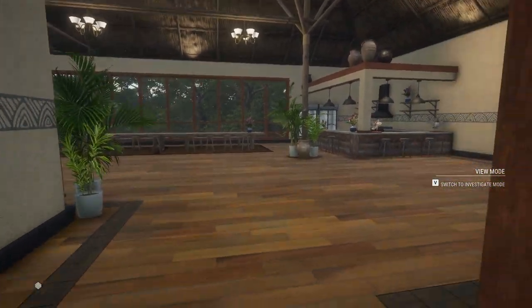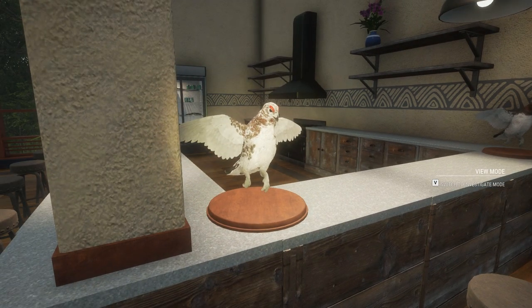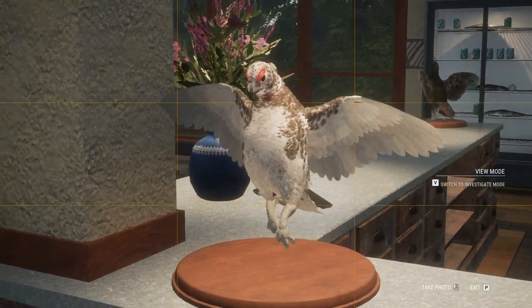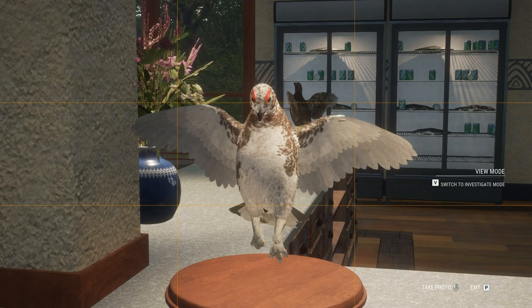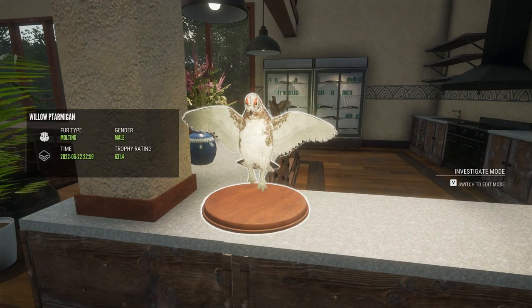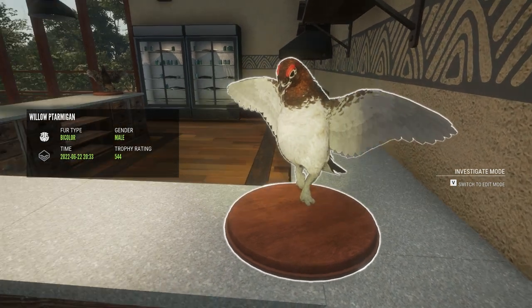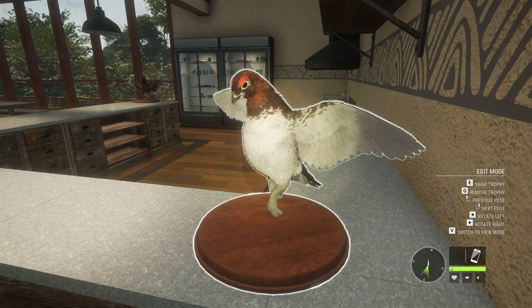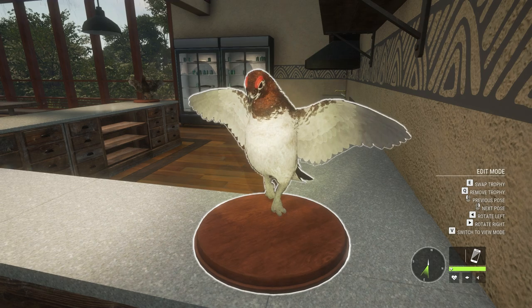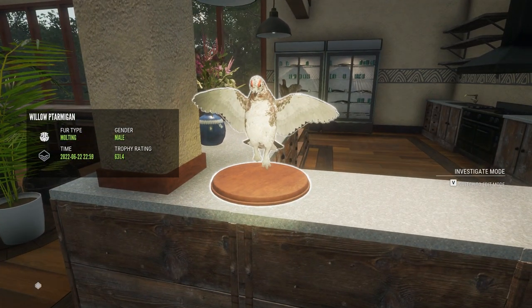So here we are at the Tsitsikamma Trophy Lodge — I've put a few of these Willow Ptarmigans up on trophy mounts so you can have a look at them. I'd love if they put extra lights in, or you could just turn it up — some areas in certain trophy lodges are a bit dark. You can do a little trick: put your light on and look at them. Imagine a light directly above trophy mounts — it would light them up and they'd look a lot better. Look at some of these models, they're absolutely beautiful — that's a male Moulting Willow Ptarmigan. They're very detailed, very good looking. I think these are going to be a surprise hit for a lot of people.